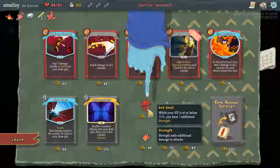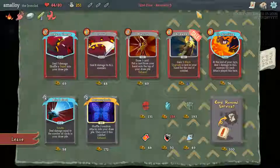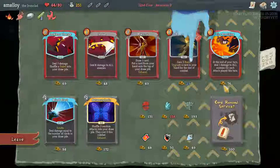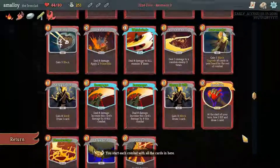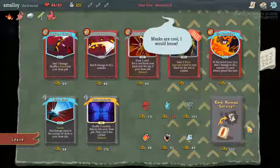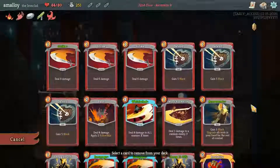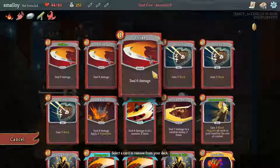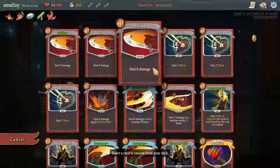Red skull — we do spend some time damaged. When you add a power upgrade, that's kind of cool because we have the mummified hand. Start with artifact — not too keen on that. What sticks out to me most is fire breathing — with mummified hand we tend to play some attacks. It's not great but it's something, and it's kind of like costs minus one once you upgrade it, which is cool. Yeah, I think I'll take it and get rid of a strike.